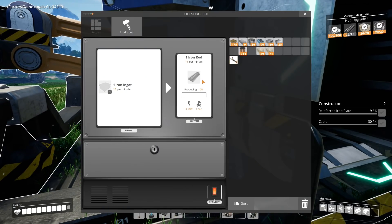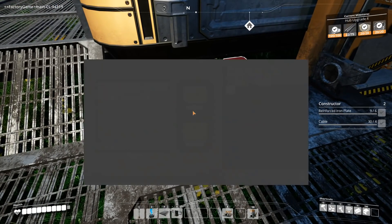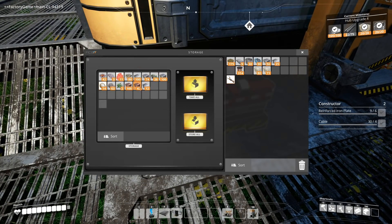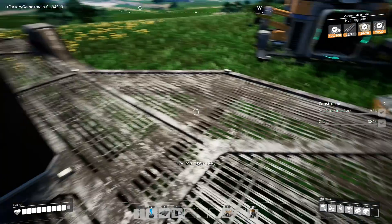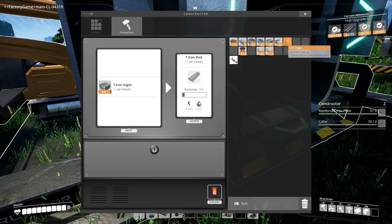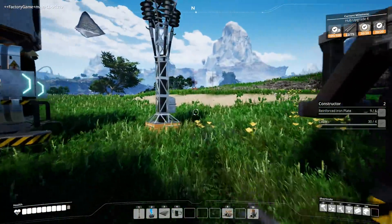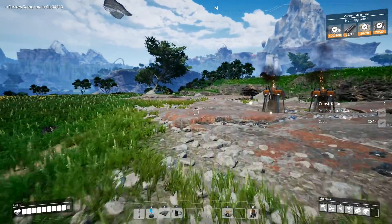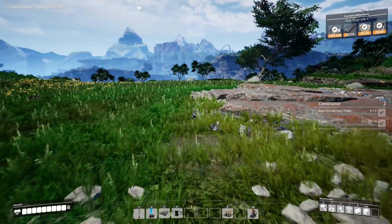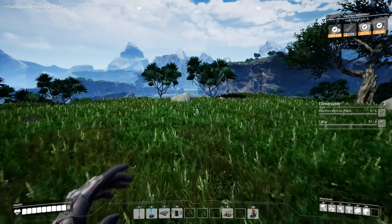I'm going to change the recipe to iron rods. I took out the plate that was there. I really want to get this final little upgrade done so I can get my miners going. I've got my stone miners cracking away, and once I get my hub upgrade to level four, I'll be able to put down automatic miners. That's when the conveyor belts will start — it's going to be awesome.